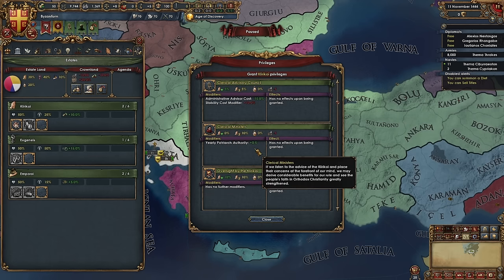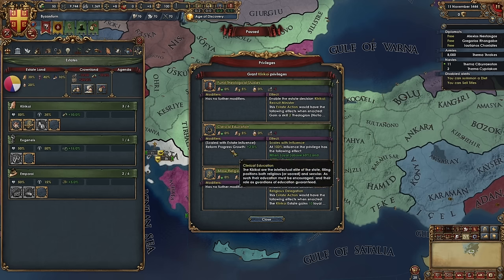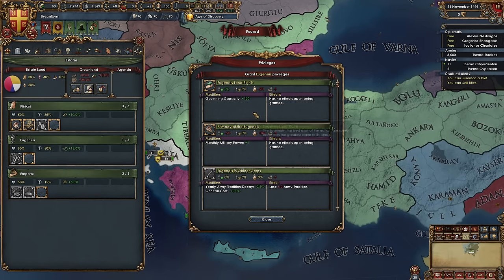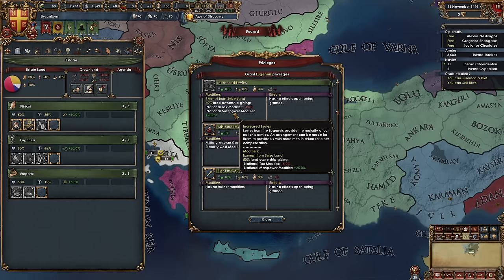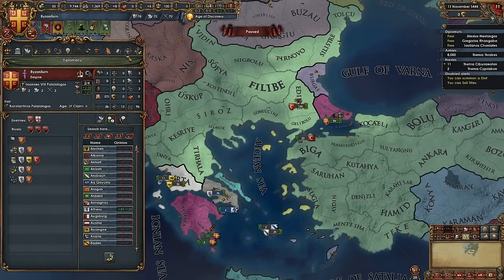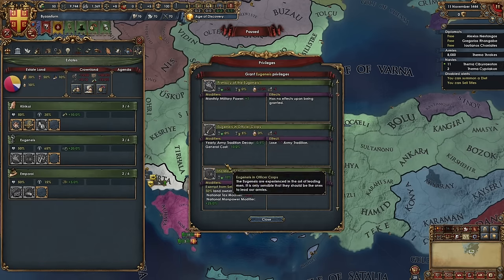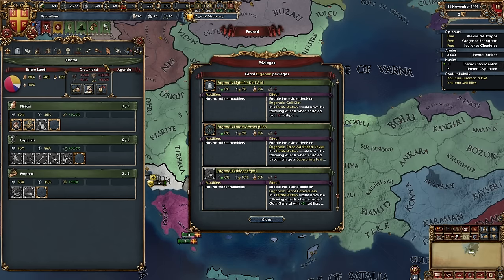We are going to go ahead and get that free mana, and we are also going to go with Religious Diplomats. We could go with Cleric Education, but I don't think we're going to worry too much about that initially. For the mil, we're going to go with the mana. We're going to go with Increased Levies — 20% manpower for 4% tax, which is pretty solid. We are also going to release Bulgaria, because we have this province here so we can do it. That means we can reconquest all of these cores for them.